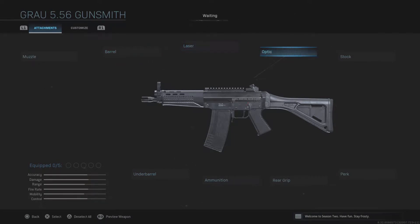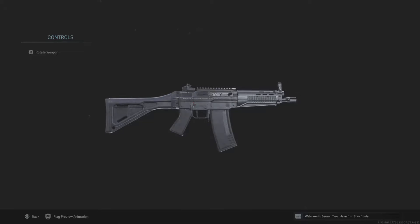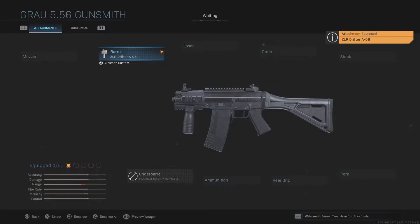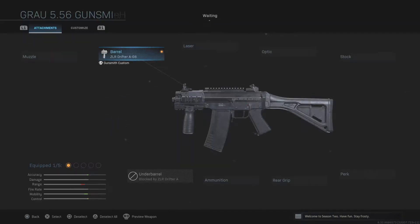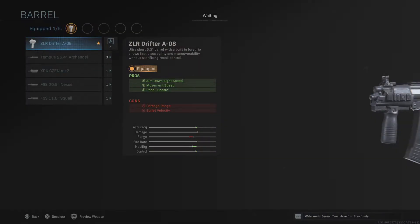Let's get started with the build. First, we go to the barrel — we want to make it look like an SMG. It already does from the base body since this assault rifle is fairly small. We're going with the ZLR Drifter A08 barrel, which right off the bat gives it an SMG look and makes it look like a PDW up front. This barrel gives you a tremendous amount of movement speed and ADS speed.